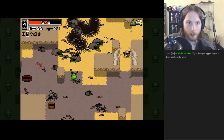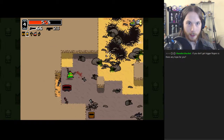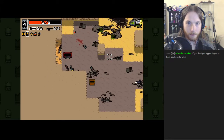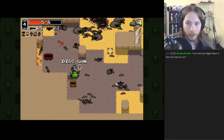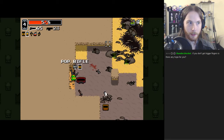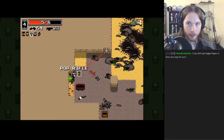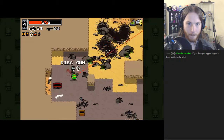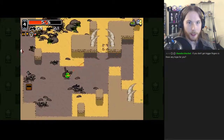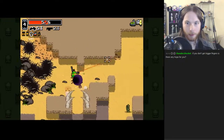What do we take to the sewers? Normally a shotgun is a good idea, but we can start thinking beyond the sewers. At the scrapyard, a lot of these early weapons start to show their age. I think we should take the crossbow, because that stays good for a good while.